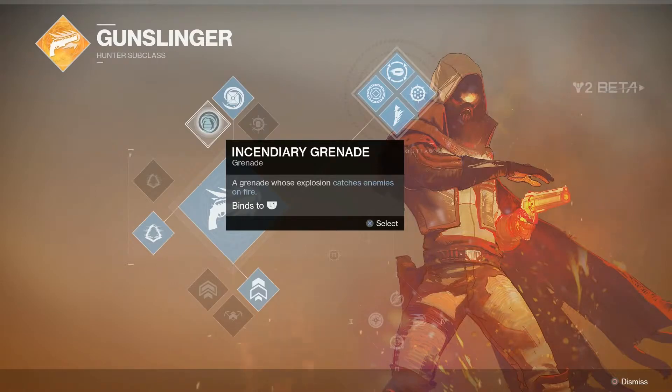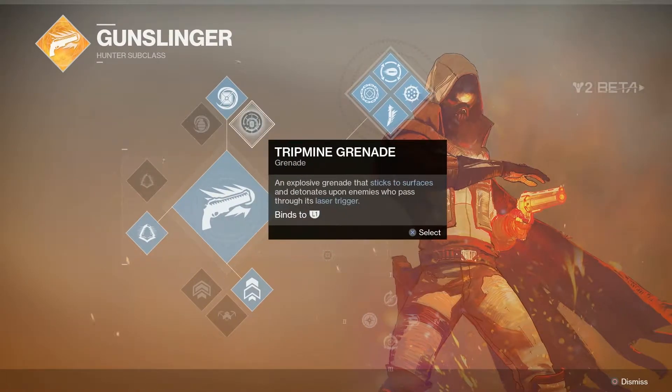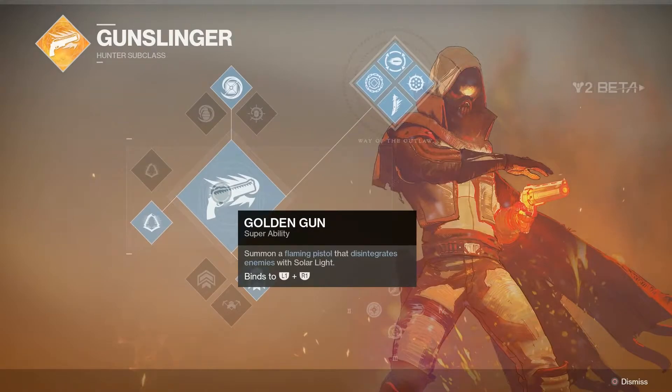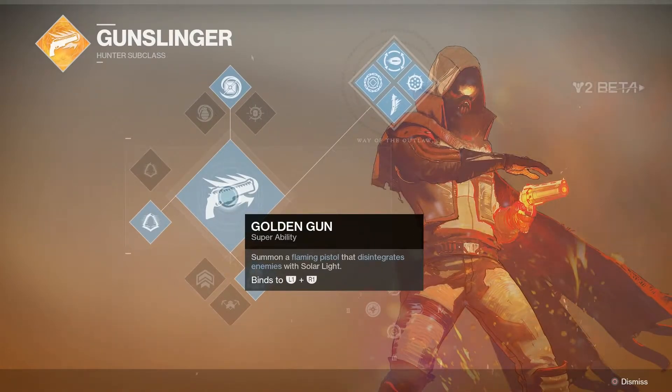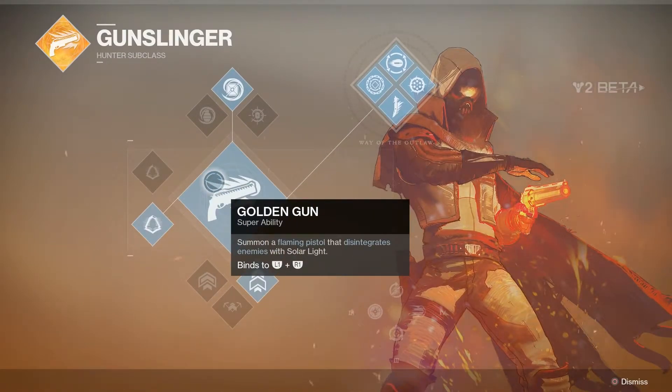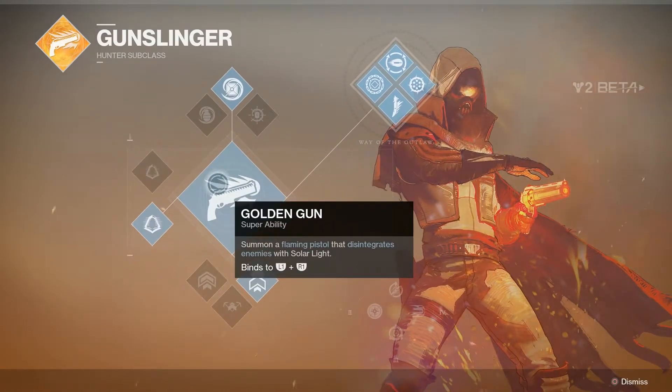Swarm grenade detonates on impact, releasing multiple drones. Tripmine grenade and incendiary grenade — the incendiary is your regular grenade, explodes into an area. The tripmine stays there for a bit and waits for enemies to pass through. Golden Gun — summon a flaming pistol that disintegrates enemies. Same as D1, and it looks very nice too. I've seen it in PvP and it's very, very good.